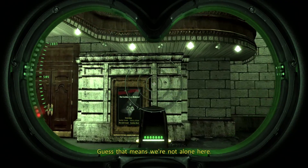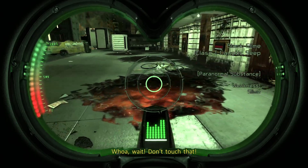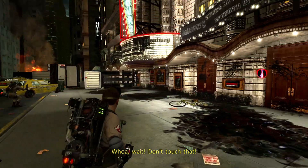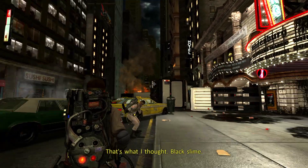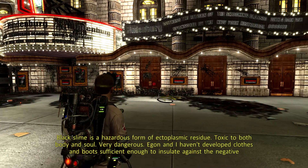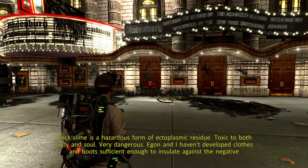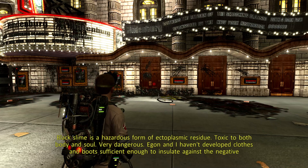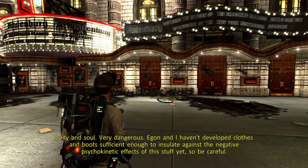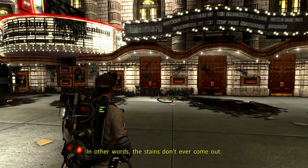Guess that means we're not alone. These are unusual flux patterns. Don't touch that. Black slime. Black slime is a hazardous form of ectoplasmic residue. Toxic to both body and soul. Very dangerous — Egon and I haven't developed clothes and boots sufficient enough to insulate against the negative psychokinetic effects of this stuff yet. So be careful. In other words, the stains don't ever come out.